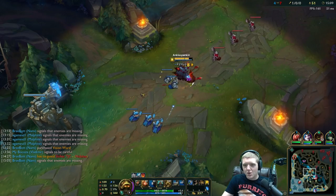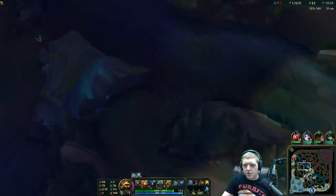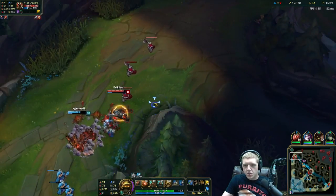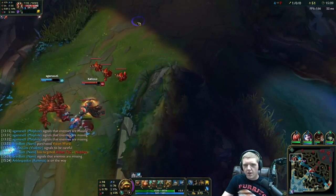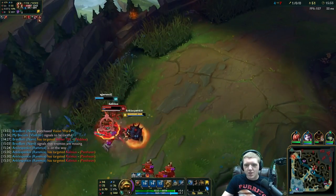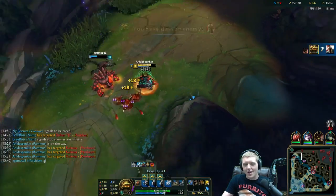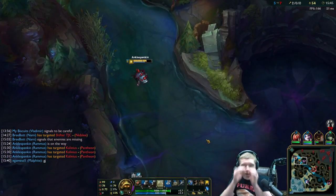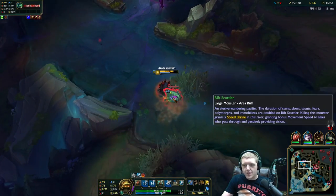I'm going to fly up top real fast because if Malphite just ults him we should be good to get this kill. I'm going to go ahead and ping on my way — pop the Q right here, go in on him baby — there it is, the unstoppable force — ba-boom — this is an easy kill without a doubt. Goodbye Pantheon! Keeping you locked down in the puncturing taunt. Time to grab this scuttle crab real fast as well.